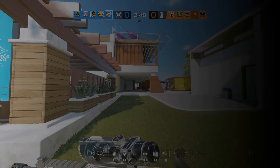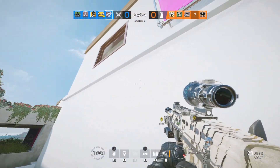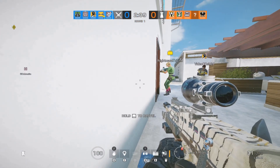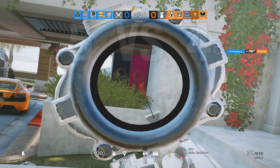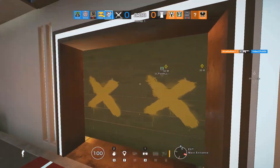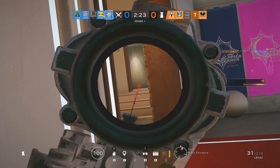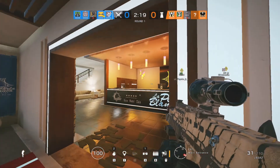So without further ado, let's get started. In this first clip, you're going to see me trying one of the strategies I was also trying in the last episode, and that is to go in from the opposite side of the objective as my teammates. What I've noticed this allows me to do is to sneak up behind the enemy while they're distracted by four or usually three other people, and it allows me to get not necessarily free kills, but certainly some easier kills than I would otherwise have if I was trying to take the enemy head-on.